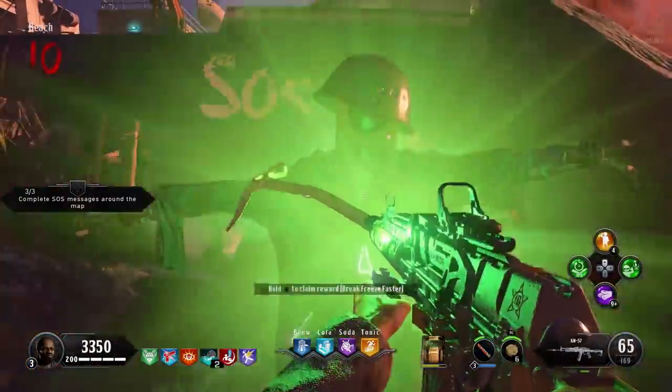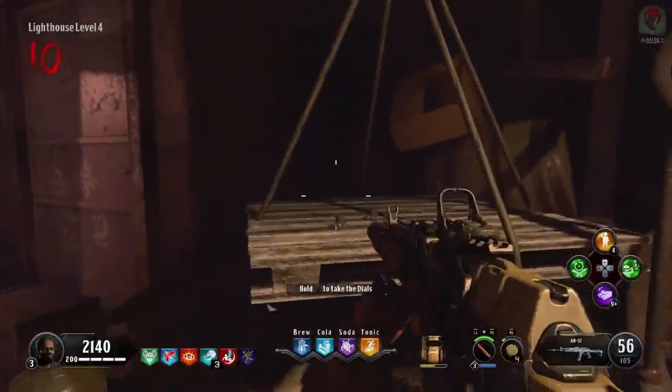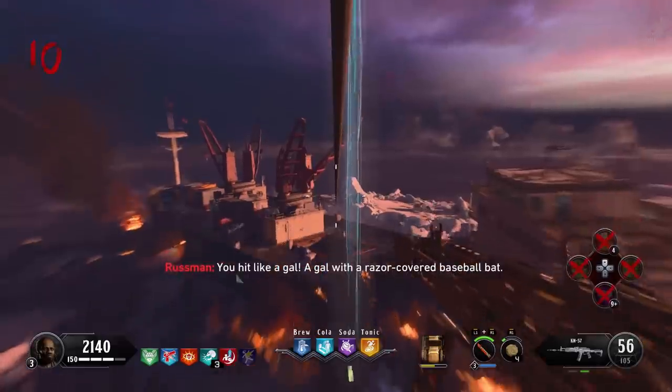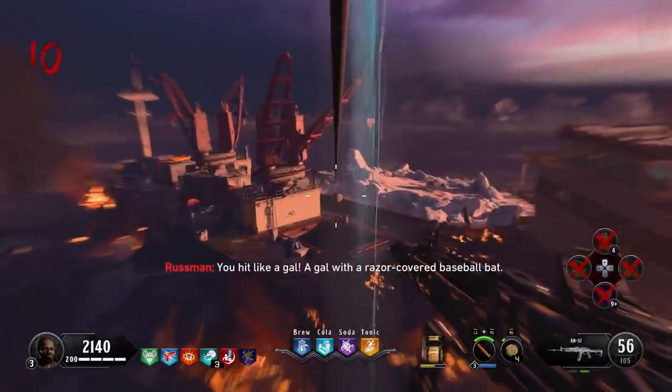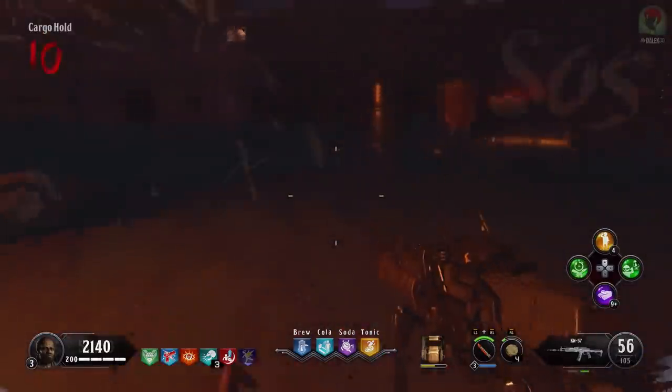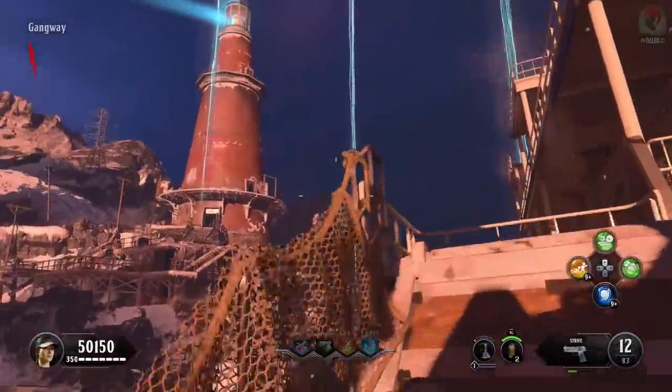Once complete, redeem your reward and head back to the lighthouse. After completing two challenge podiums, the hermit should now give us some dials when you approach him. Pick those up and we're going to take them to the cargo hold. But just before we do that, we still need to open up more of the map and get the final power switch on. To do that, we're going to have to activate the zip lines to the lighthouse from the front and back of the boat.